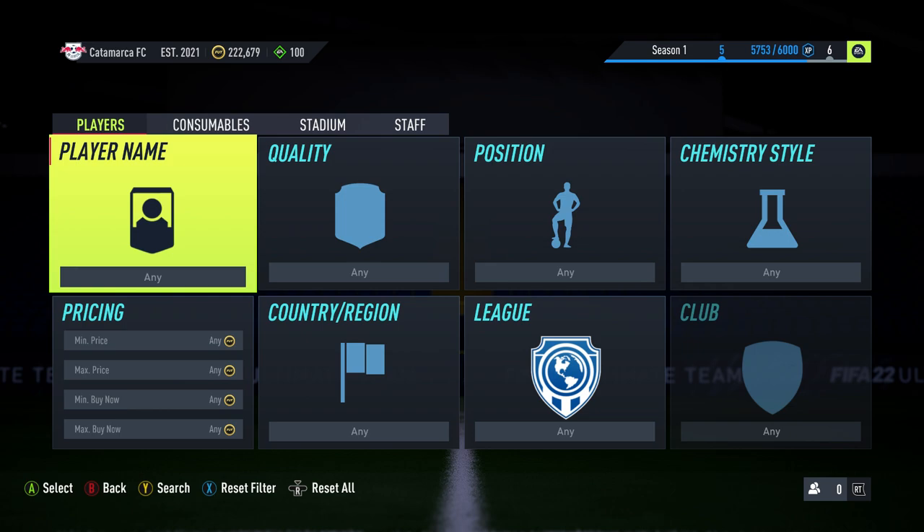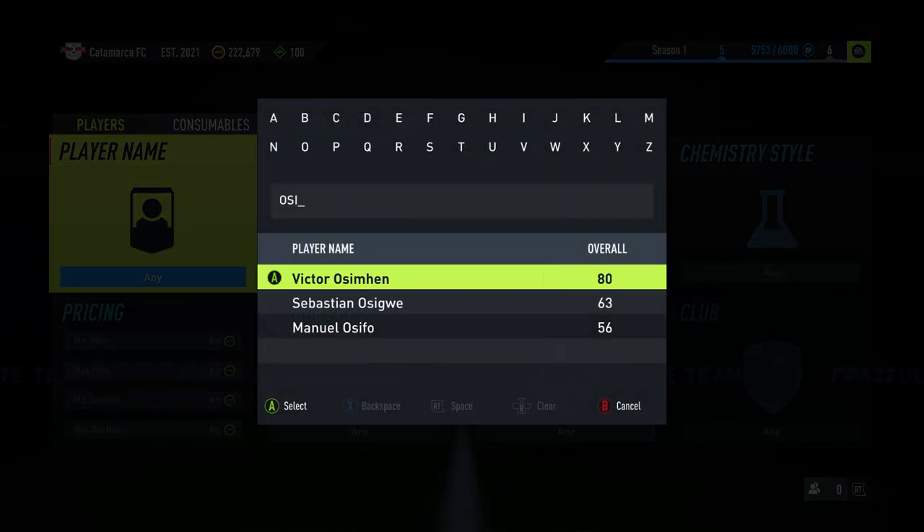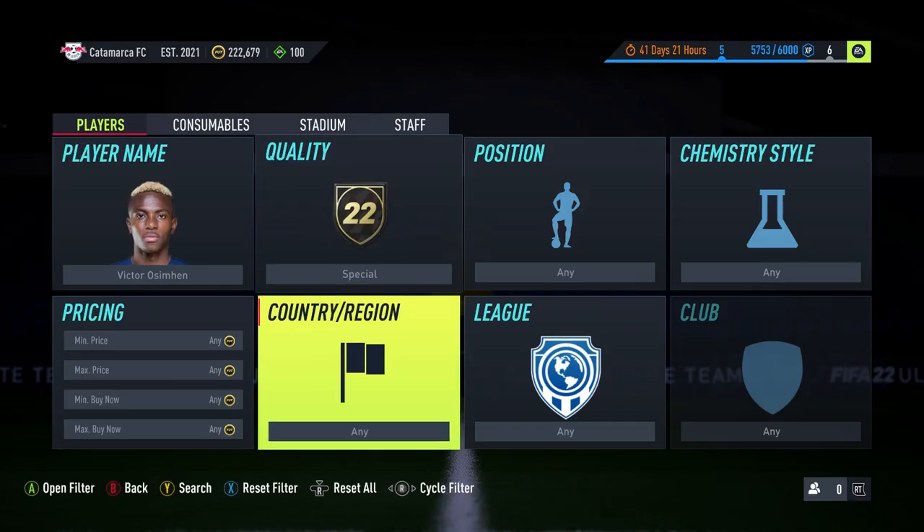Welcome back to a brand new video. Today I've got a really good method for you — it's going to need about 200k coins, so if you haven't got that amount I'm sorry, but it's something to definitely watch for in the future. It's going to be a position conversion method, and this might be something you've never seen before.